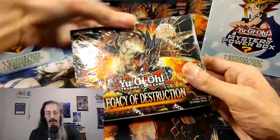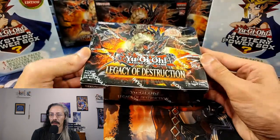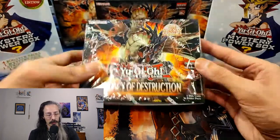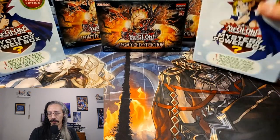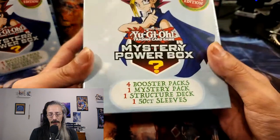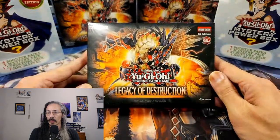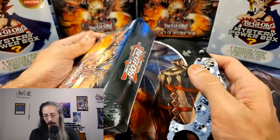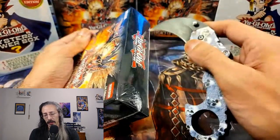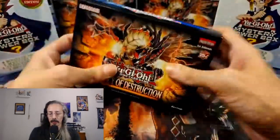The video after this one will be our second Legacy of Destruction box — that's going to be a fun opening. Hopefully we get some fun QCRs and good cards. But yeah, got some mystery boxes, but first we're gonna see which tokens we can get out of these bad boys. Four packs, seventeen dollars, and a token — one of the tokens being seventeen dollars. Let's see what we can get today.